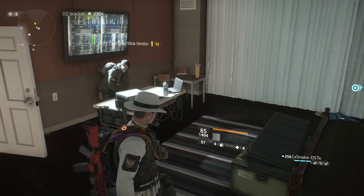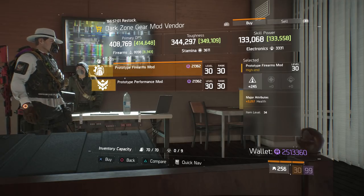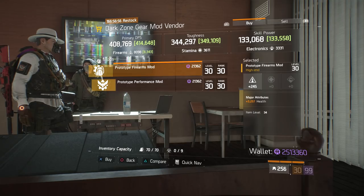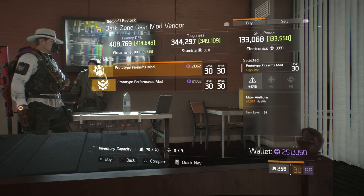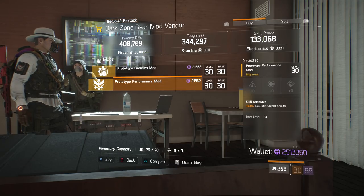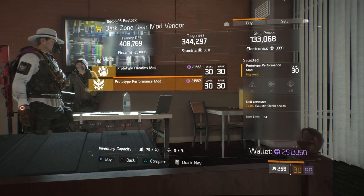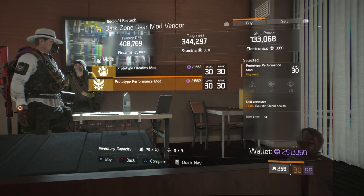Finally, to cap off this weekly reset, we have more mods. At the Gear Mod Vendor in the Dark Zone 0-4 safe room, we have a Prototype Firearms Mod — 245 Firearms with a near-max health roll — which I actually believe is better than the other one I showed you, so I would definitely pick this one up. Also, we have a Prototype Performance Mod with Ballistic Shield Health, so if you guys are running builds to help out your teammates in incursions, definitely pick this up too if you want to play that role on your team.